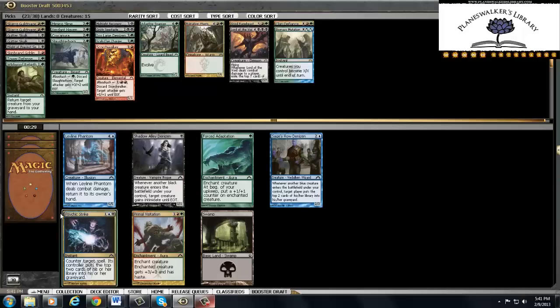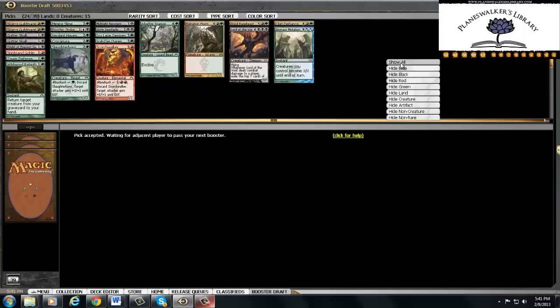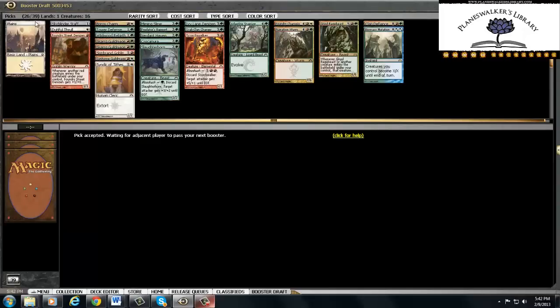Nothing really for us — I'll take the hard counter. This has to be the most undisciplined draft I've ever done. Taking big fat bombs is not gonna win you the game with no fixing. Any Verdant Havens we see, we're just gonna take. We have good cards — they just don't play well together. Hide blue, hide black. Cry, because some of our core cards — we don't even have enough creatures.